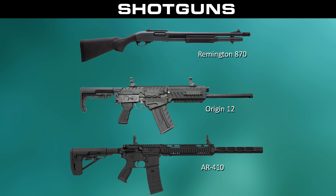Last time we had just two shotguns simply called Pump and Auto, but now we have them identified. We have the Remington 870, the Origin 12, and a last one that may look like an assault rifle — because it essentially is. It's an M4 turned into a shotgun, so yeah, that's cool.